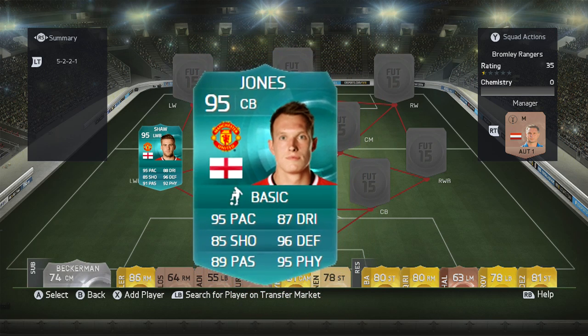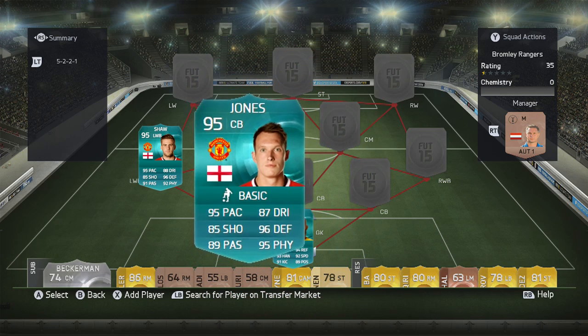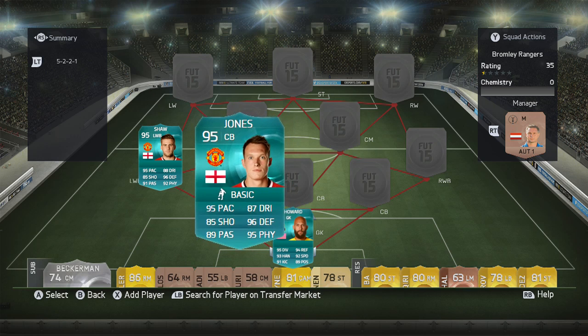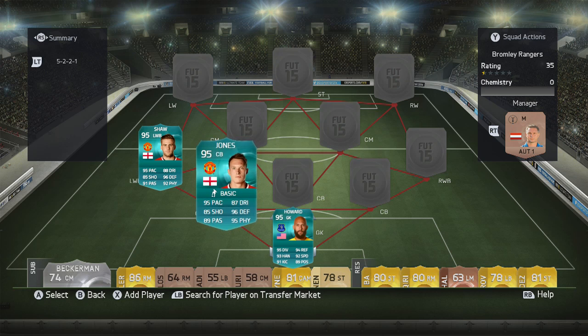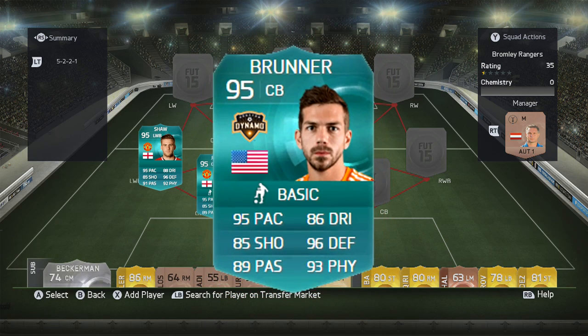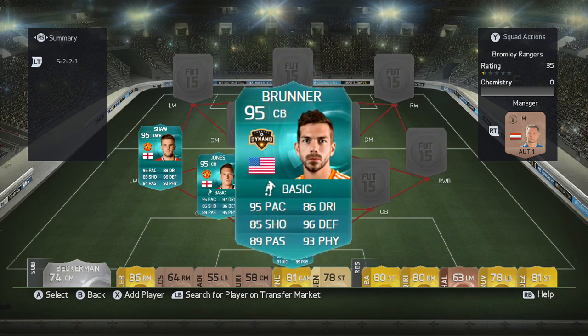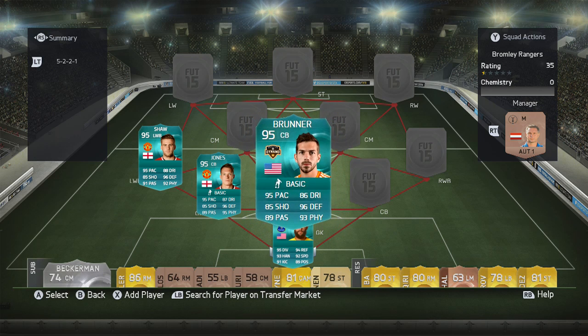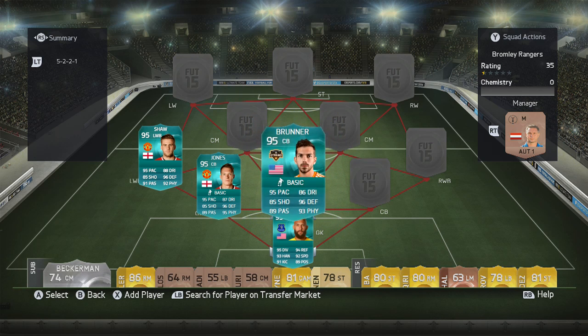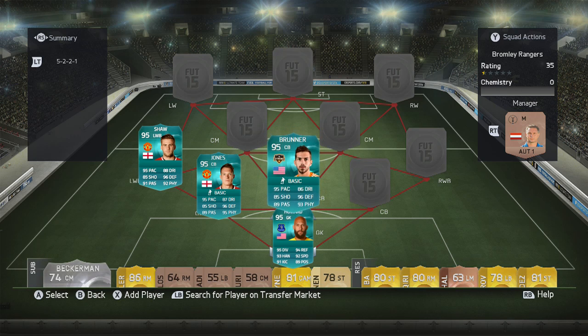Next up, we've got his teammate Phil Jones: 95 pace, 85 shooting, 89 passing, 87 dribbling, 96 defending, 95 physical. And then we've got another boy I've played — Eric Bruner. I played him a couple of weeks ago, go to my channel and see that video. He streams as well, which is pretty interesting. 95 pace, 85 shooting, 89 passing, 86 dribbling, 96 defence, and 93 physical stats. Those are some impressive stats.